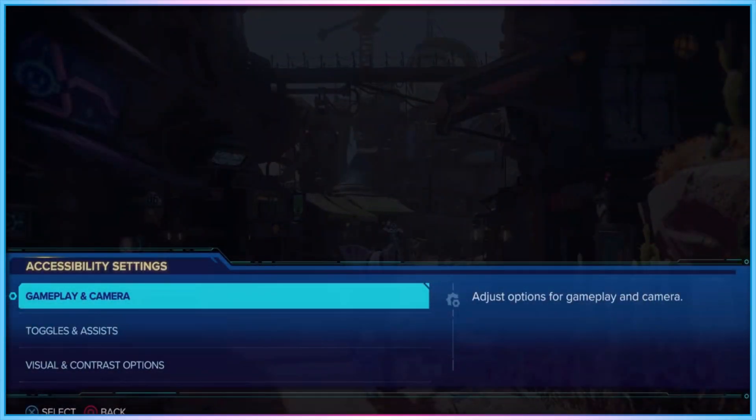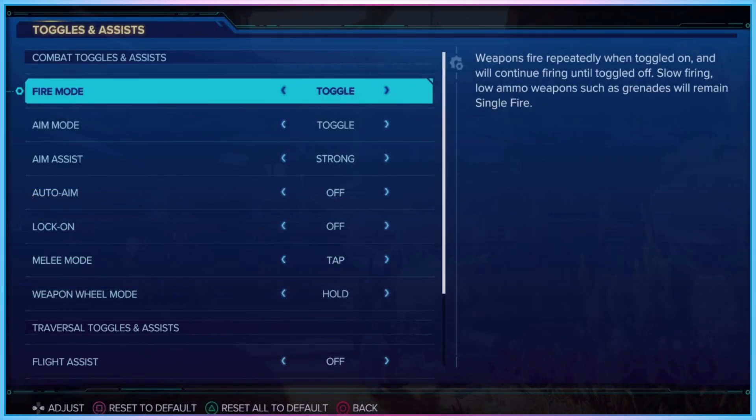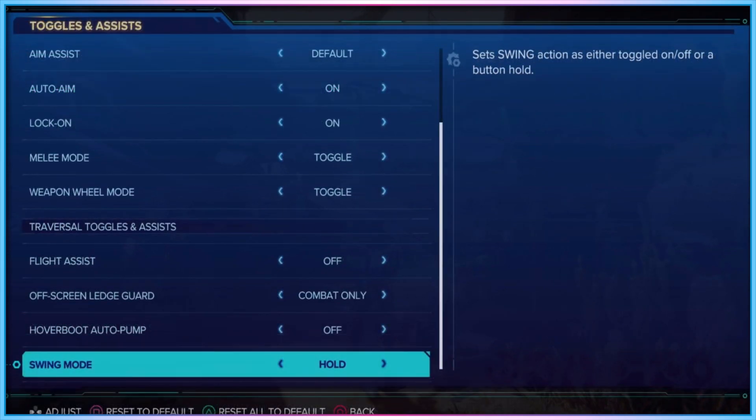Moving over to the game's dedicated accessibility menu, options are split into three sub-menus: gameplay and camera, toggles and assists, and visual and contrast options. Gameplay and camera includes options for simplified traversal, where all traversal types are mapped to a single button, as well as sliders for camera sensitivity and camera shake. The toggles and assists menu includes settings to turn button holds into toggles, aim assist intensity, auto aim intensity, flight assist options, the ability to set off-screen ledge guarding, hover boot auto pump, and the ability to change swing mode from a held button to a toggle.